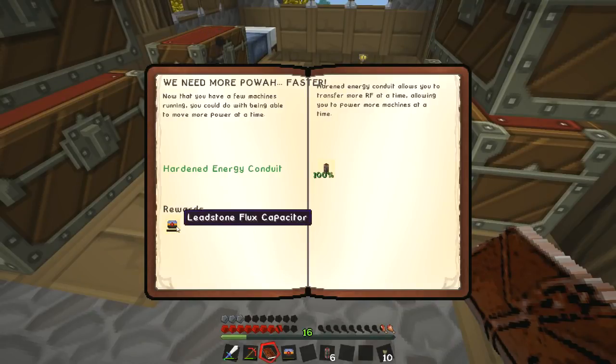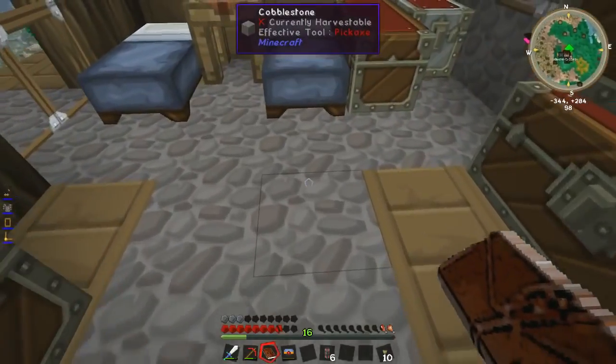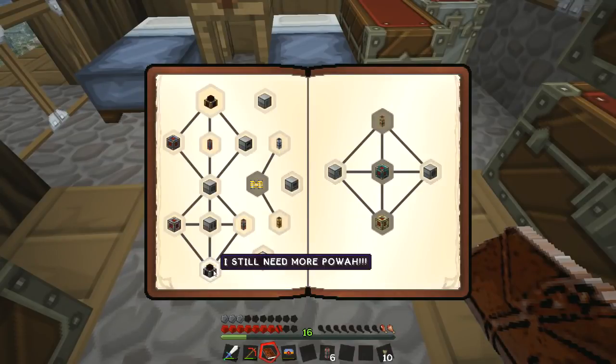And I don't want Xylus getting mad with us. If you want to go into your book, Jamie, you can claim the 'we need more power fast' quest. And we get a leadstone flux capacitor - I think we have one of them as well. We've got one now. Right, so that's that one done. We still need more power, apparently - and that is a magmatic dynamo. So let's look at how we make a magmatic dynamo.